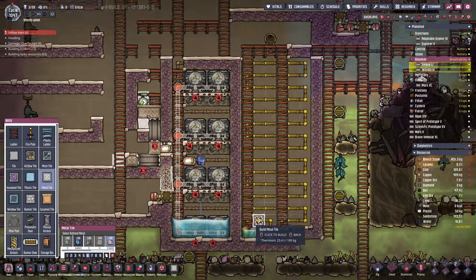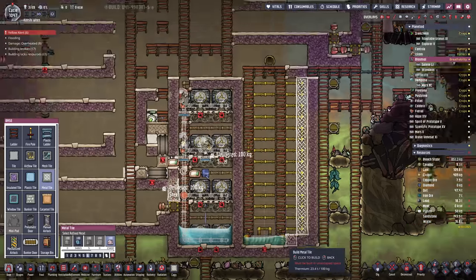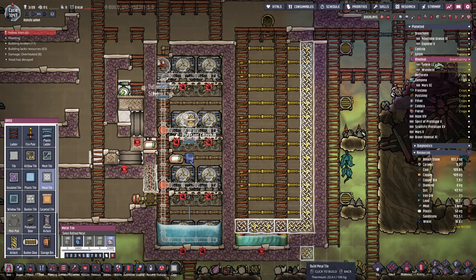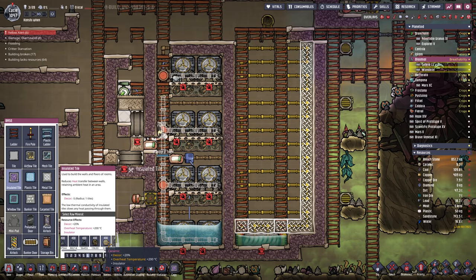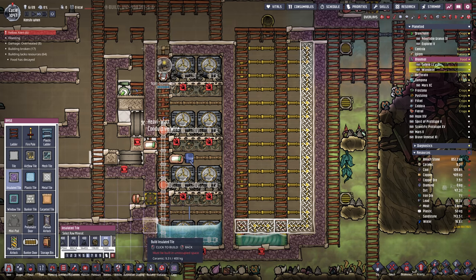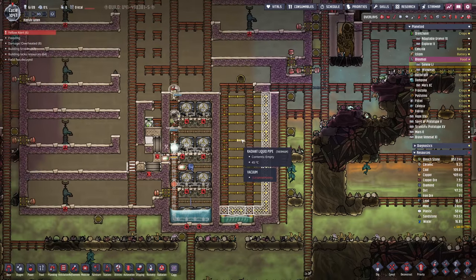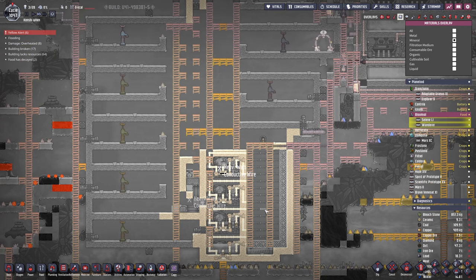Actually, those thermium tiles can go in now. We're probably going to be putting in some across the top as well. At the same time, we're down to about nine tonnes of ceramic — we brought 40 tonnes with us, sent over another 40 tonnes, and we've got nine tonnes left. So we've spent 70 tonnes of ceramic already, because that's just how much stuff costs when you start using ceramic and ceramic piping.